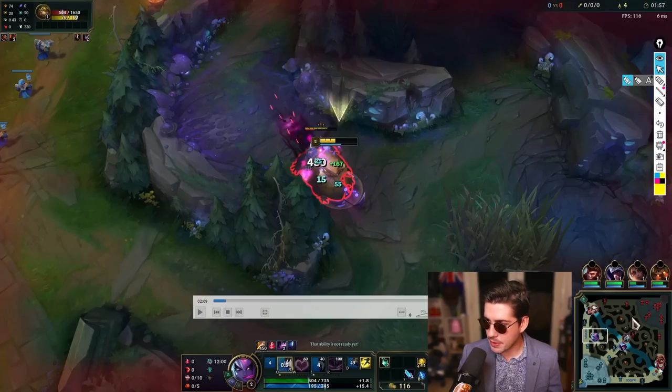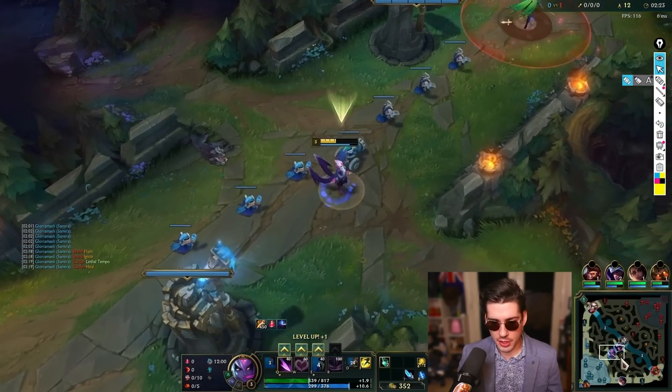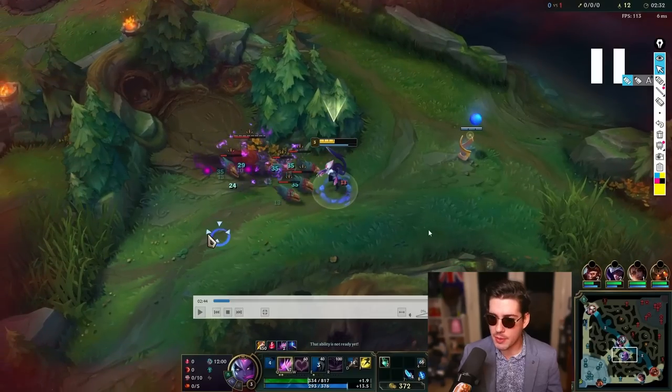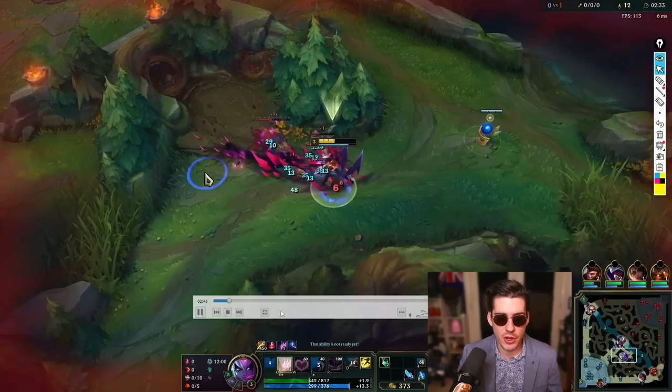Volibear can still three-camp blue and invade me on my red — it's possible but unlikely. If he was doing an invade path here, I would assume he'd do red buff, Krugs, Raptors, then invade. So I'm probably going to be safe, but I still need to play defensively. I do Wolves, walk down and start Raptors. This is the key thing I like to do as defensive junglers — while doing Raptors, I drag over and drop a ward on the ramp. Volibear doesn't have a jump, can't jump over dragon wall, can't get around vision. I drop it on the ramp and I'm 100% safe if Volibear is going to invade. This game, Volibear doesn't invade me because I play to a strong lane — it would be really disadvantageous for him.